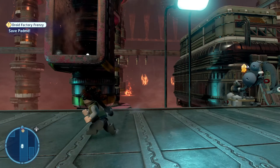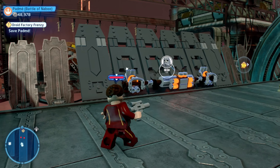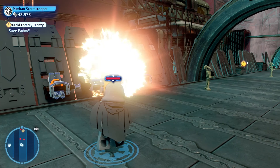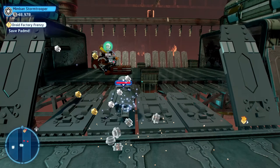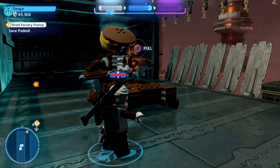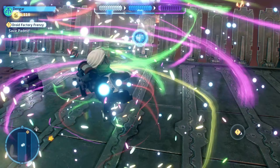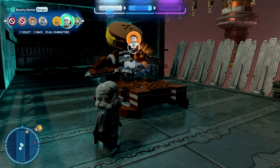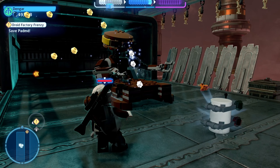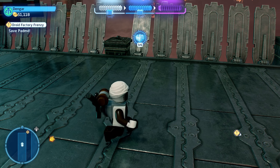The final minikit in this level is located near the conveyor belts. You will notice that there is a section that you need to blow up with a grenade, which means you need to use a villain character, because villains can use grenades to blow up silver objects. Once you have blown up this area, you will have access to another conveyor belt. Head over to that conveyor belt and you will notice that the minikit is stuck. Using a hero, bounty hunter, or astromech droid, use the rope ability that each of those character classes have to pull the minikit free. Once you have done that, you will have collected the final minikit in this level.